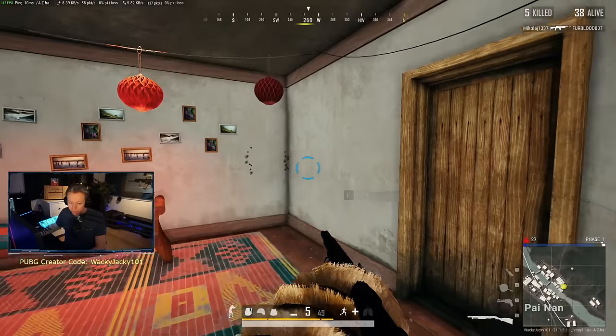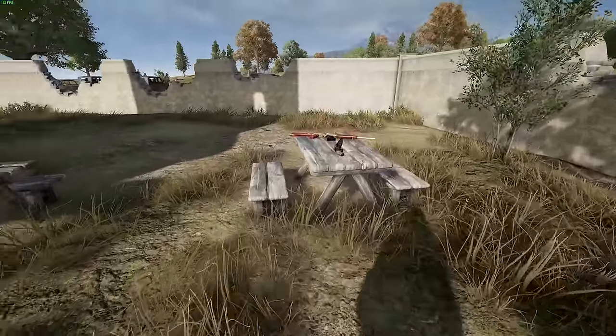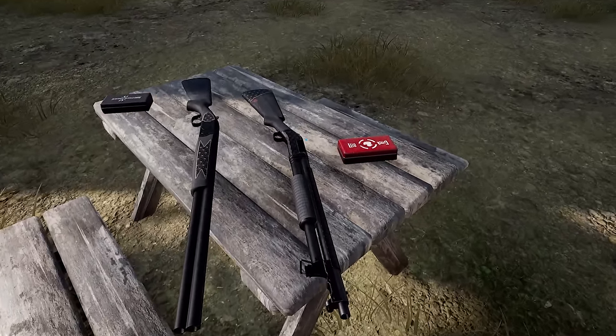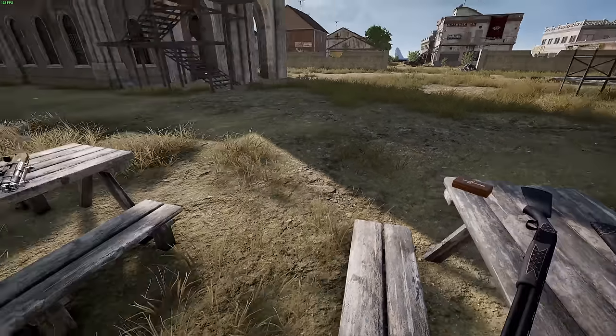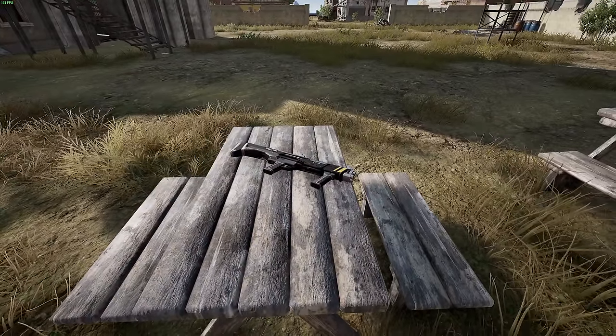That's why the duckbill is better than the choke. The only shotgun that allows you to choose between a duckbill and a choke is the S1897, and this shotgun also happens to be the second most powerful shotgun in the game, right after the DPS, which is completely busted, by the way.